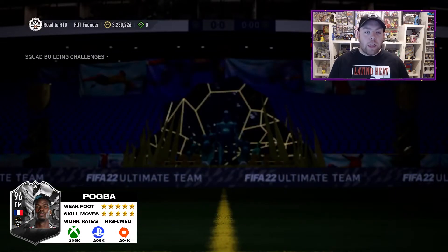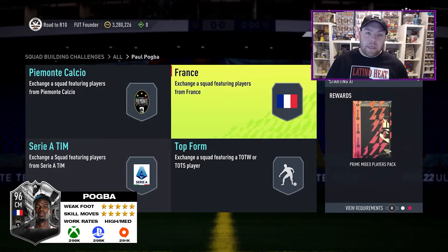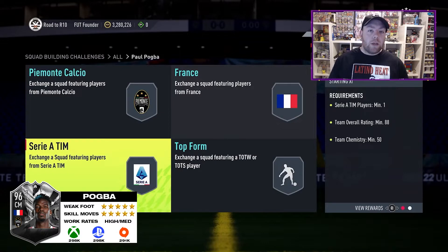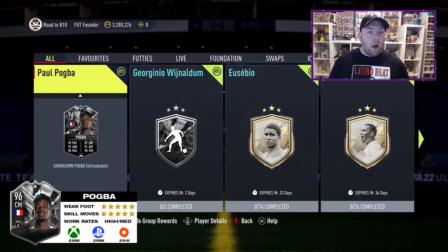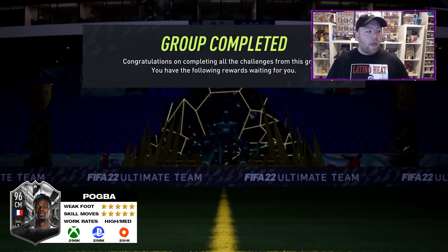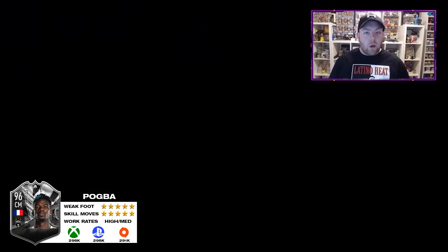As you can see on screen it's Pogba versus Vijnaldum, Roma against Juventus - I believe it's Saturday half five. Pogba is the more expensive SBC with an 86, 87, 88, and a 90 squad compared to the Vijnaldum SBC. At the moment it's fairly expensive, just around 300k at the time of recording across all three platforms.